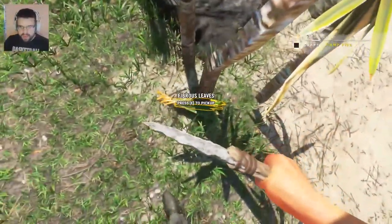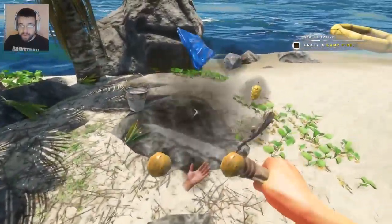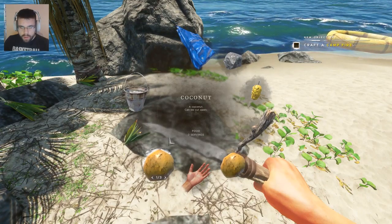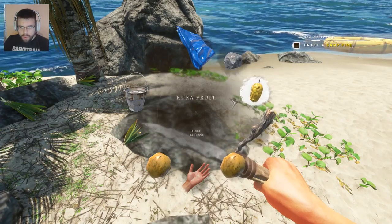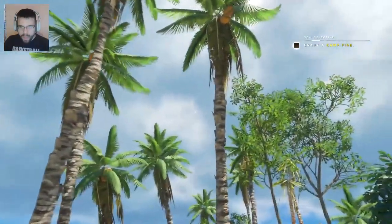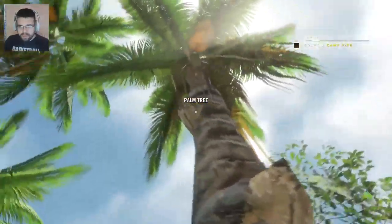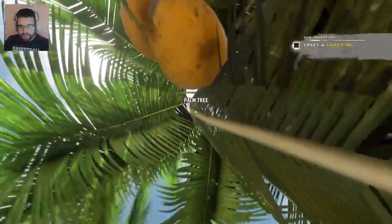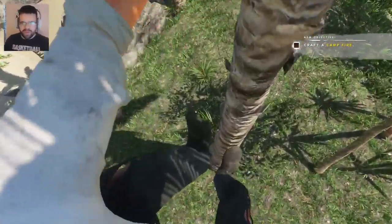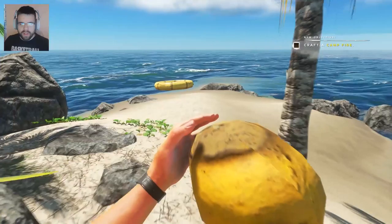I think every single island actually has a tarp and a bucket, and those two are very, very important for your survival. We have two tarps and one bucket, which is okay. Three here, four here. I can actually eat this right now. And I know that when I come back to this island, I'm going to have a lot of water — because coconuts are specifically a very good source of water. That's what you want them for. I know that if I come back to my starting island, I'm going to have a lot.